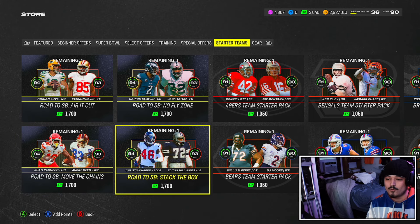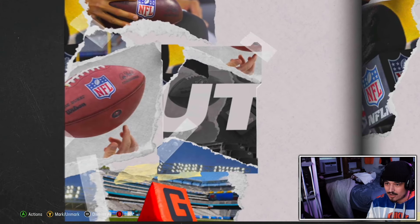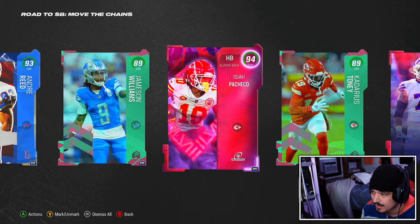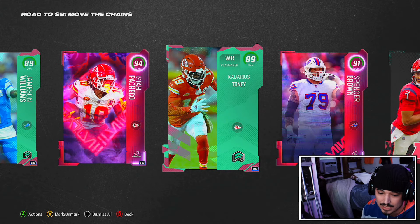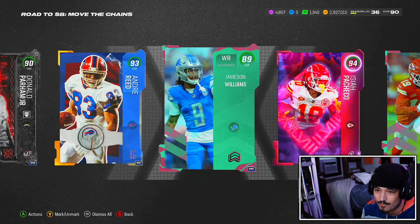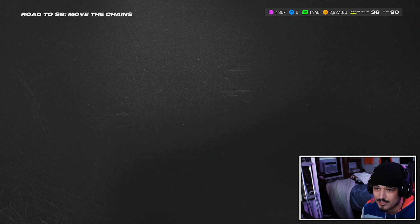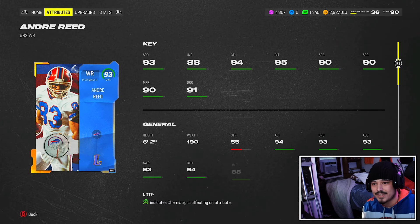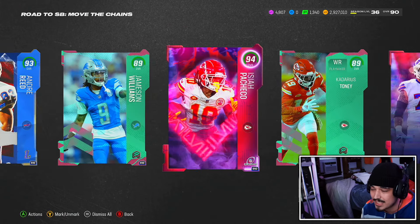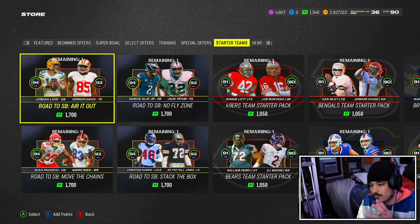Let's also open the Move the Chains pack just to see what's in it. Scanning through: Alex Smith, some slightly better offensive linemen, and Jameson Williams — this one might actually be better. Keenan Allen gets 91 speed, but Jameson Williams is probably better than all those receivers in the Air It Out pack. The 93-speed Jameson at 6'2 is a card I've been using in the current meta and he doesn't play bad. Andre Reed should be faster, but I think Move the Chains on offense is probably better. I'd still go with the DBs on defense. Hit that subscribe button, turn on those notifications, and I'll see you boys in the next one.